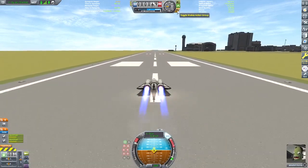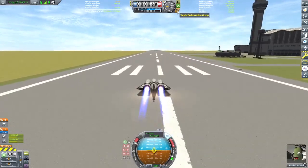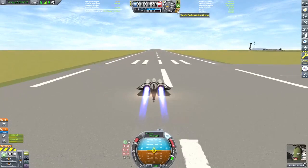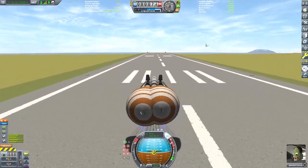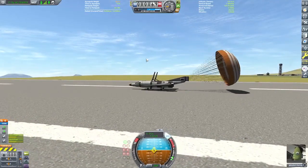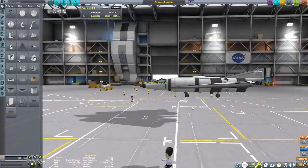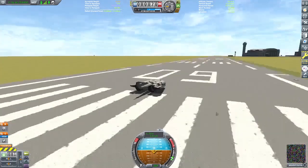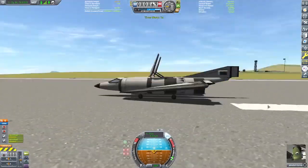Here we go — full power with SAS on, and then about two-thirds of the way up the runway I hit the brake action group, deploy the next stage which is my parachutes, and hit X to kill the engines. And as you can see, we make it with that 232, but we get that little hop at the end that I wanted to try to avoid, just to keep it more in control.